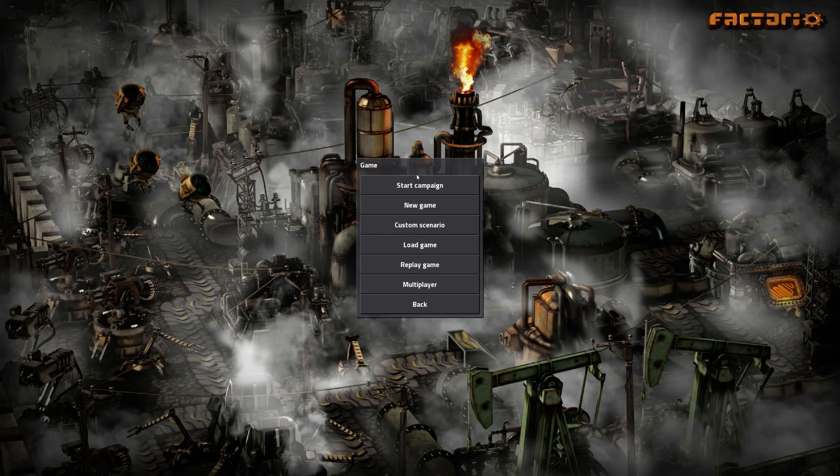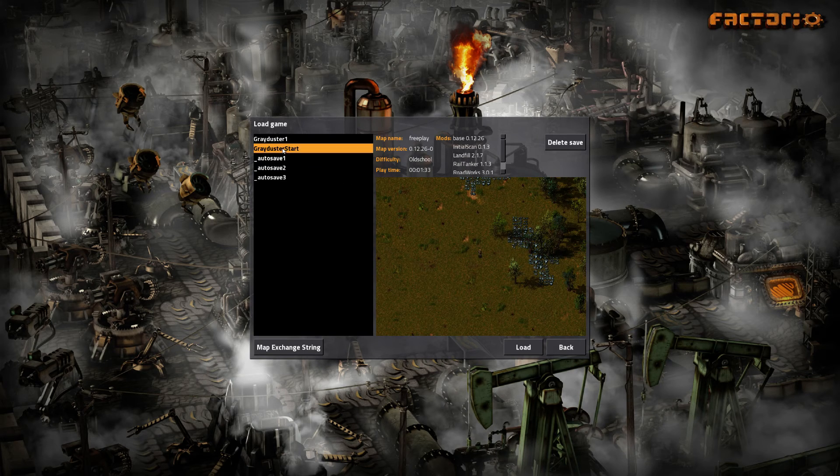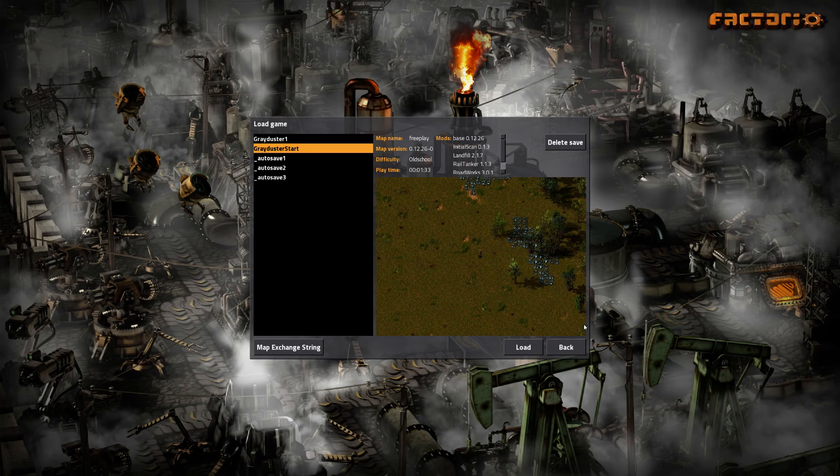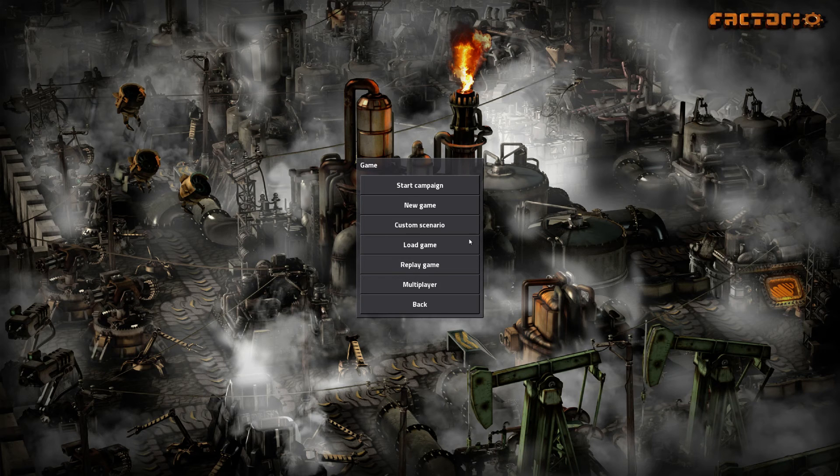There is a campaign to this but we're not going to be playing campaign. Like Minecraft, we'll be playing an open world version, so I'm going to load a game I've previously created. It is a seed from the Factorio subreddit. I'll show you the exchange string, which is the equivalent of the seed - I will post it in the description. I can't remember exactly which user it's from, sorry.